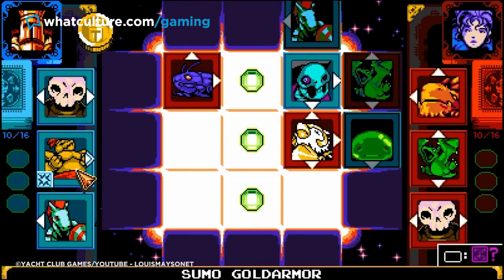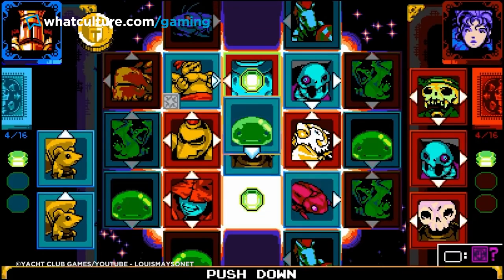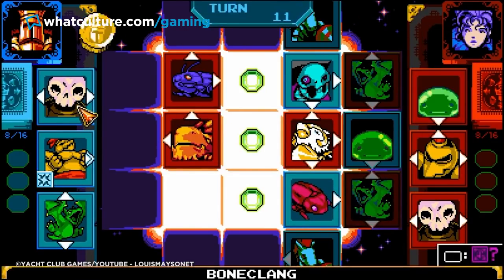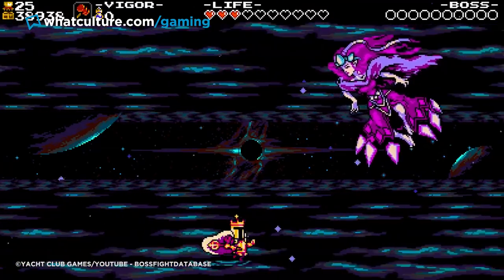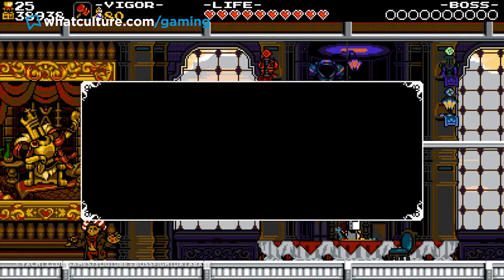Some cards are held only by optional bosses who must be defeated in order to challenge them at Joustus, while others must be purchased from Chester, who offers mystery cards of different, increasingly expensive tiers. Many doubles and a lot of gold grinding will be needed. Finally, the very difficult optional boss Gigacardia must be defeated to earn the card crystal, which displays the location of all unowned cards. This is going to take you a long time.